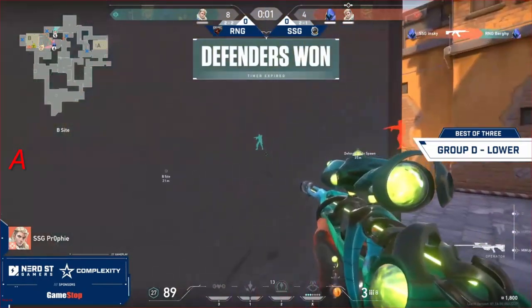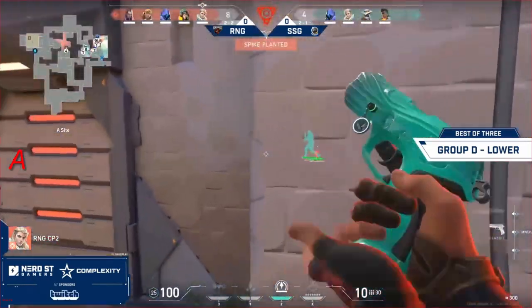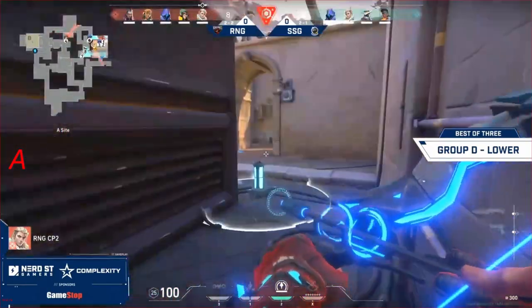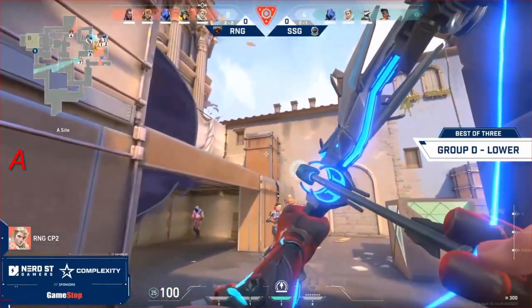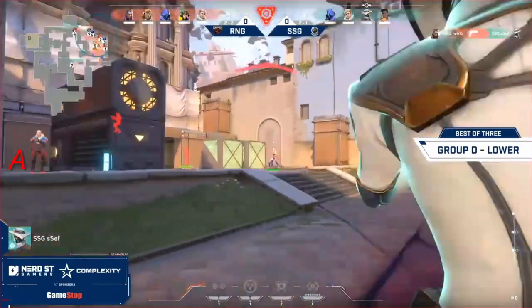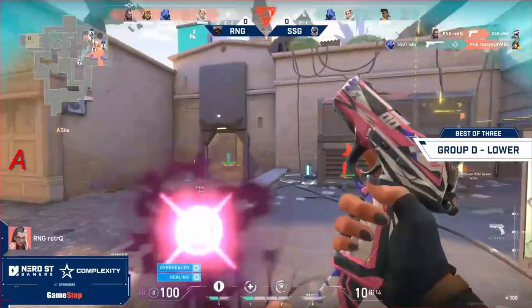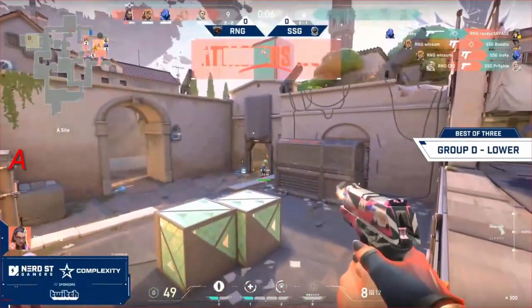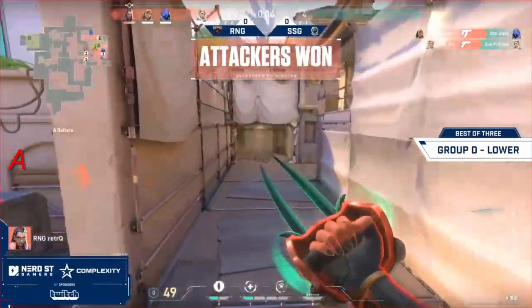Only one position for defense. They're trying to peek out from heaven but the door has been shut, which makes that push a little flatter. It's a 5-on-4, the numbers advantage for Renegades. They're in a great spot to take this pistol round, and that just made it a whole lot easier. One enemy remaining.